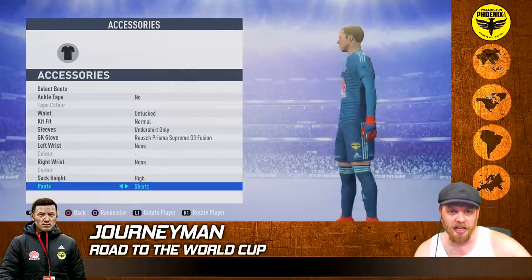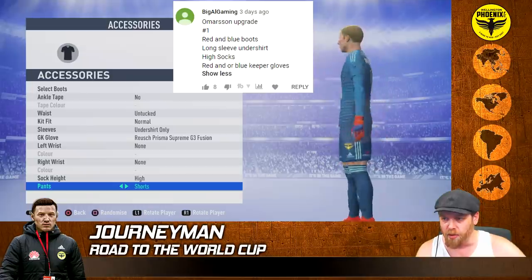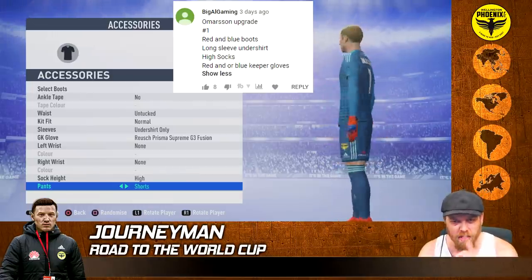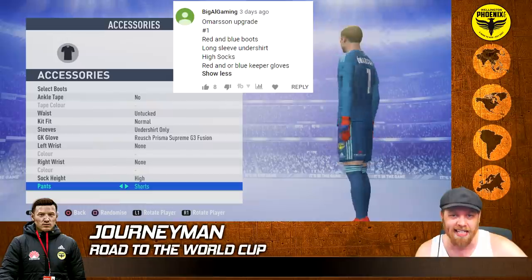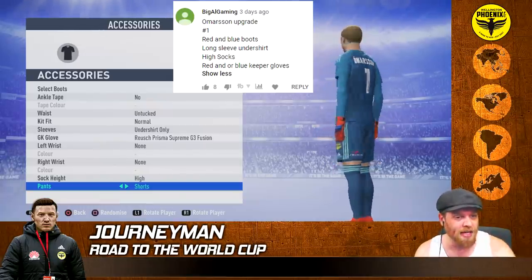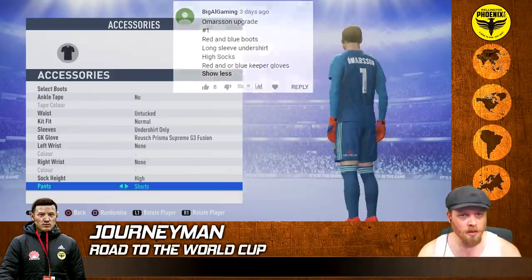The other player upgrade is for the Icelandic goalkeeper, Omosin. This one comes from Big L Gaming - thank you for your comment. Number one, red and blue boots, long sleeve undershirt, high socks, and some red and blue keeper gloves. Looking quite good. With a little more training he'll probably get some starts for Iceland, so if we get into a World Cup and they're there, we might come up against this lad. Let's jump into it - we've got some simulating and games to play.